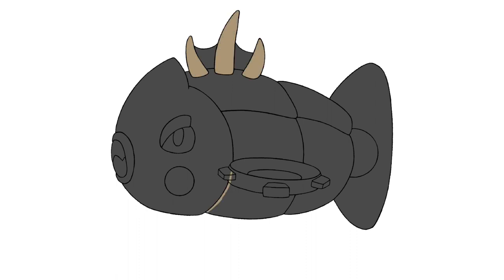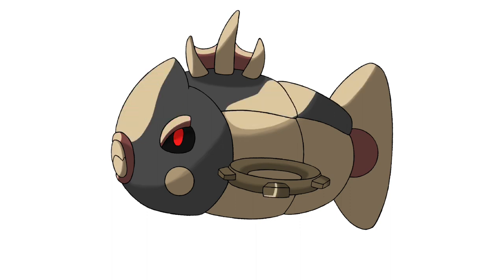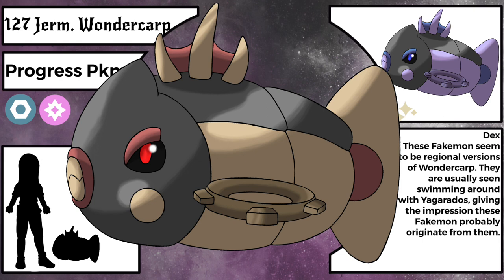Their main habitat is the Fable area, but on rare occasions they can also be seen in the Gridlock area. I didn't intend to only make water creatures when brainstorming for this video, but here we are. If this were a real game there would be a side quest by the Professor where you have to research what exactly is going on with the whole Wondercarp-Yagarados situation. Here is Germansburg Wondercarp — it is a lot stronger than regular Wondercarp and already has the fairy type. It takes forever to evolve but is already very strong on its own, attacking by ramming its opponent like a torpedo.